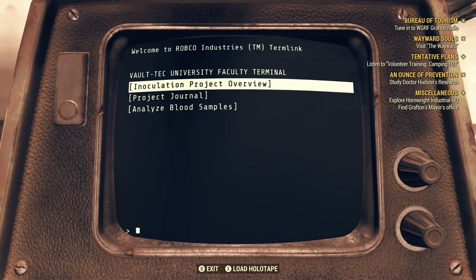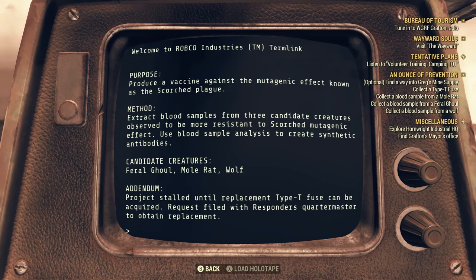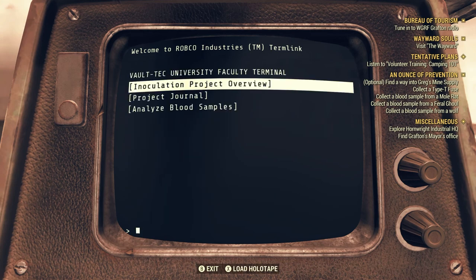Inoculation Project Overview - Purpose: produce a vaccine against the mutagenic effect known as the scorched plague. Method: extract blood samples from three candidate creatures observed to be more resistant to the scorched mutagenic effect, then use blood sample analysis to create synthetic antibodies. Candidate creatures: feral ghoul, mole rat, wolf. Is there no scorched version of those? I don't think I've ever seen a scorched feral ghoul. Addendum: project stalled until a replacement Type-T fuse can be acquired - request filed with Responders quartermaster.